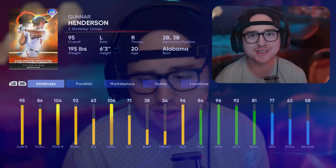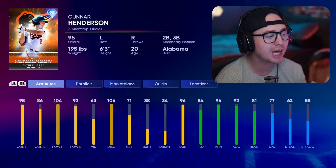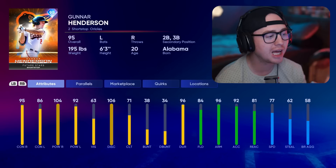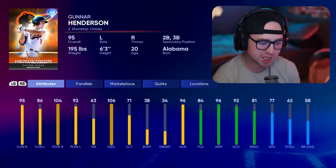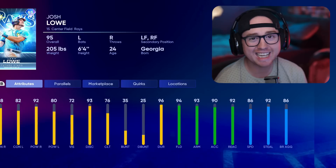Starting off with the AL East — first guy here is Gunnar Henderson, shortstop for the Orioles. He gets second and third base secondary, really strong defense and speed: 77 fielding, 77 speed. He can hit righties very, very well. It is a little bit of a lefty pitching meta right now, but he's still 86/92 versus lefties. Vision is a little on the lower end, but he has a nice well-rounded card playing a lot of premium positions with good defense and speed. Gunnar Henderson would be my first pick from the AL East.